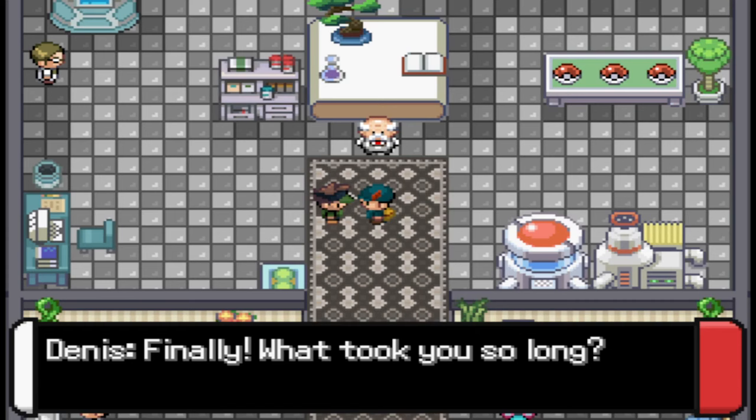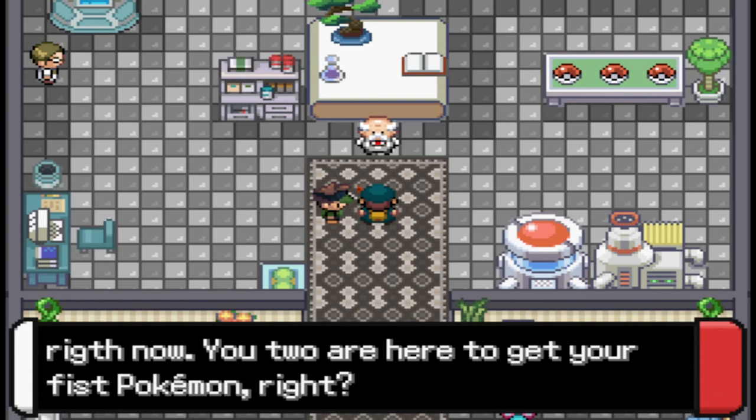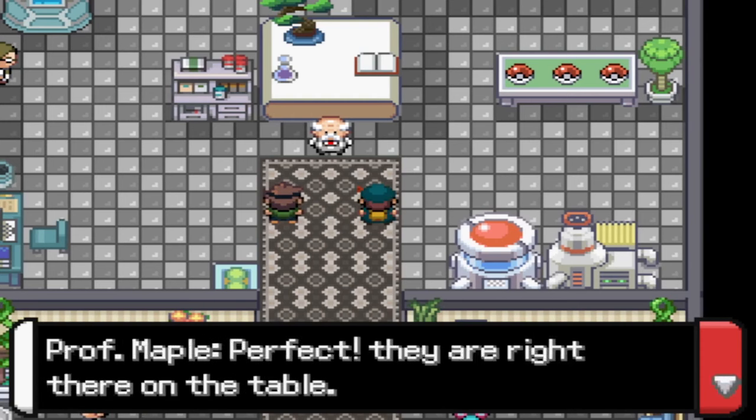What the hell happened over here? Hey, what's good professor, goofy ass professor. Finally, what took you so long? You know I had to make peace with the people around the city. Well, that's not what's important right now — you two are here to get your first Pokemon, right? I'm getting two Pokemon, professor, my mom spent 120,000 on it! Yes, I've been waiting for this all week.